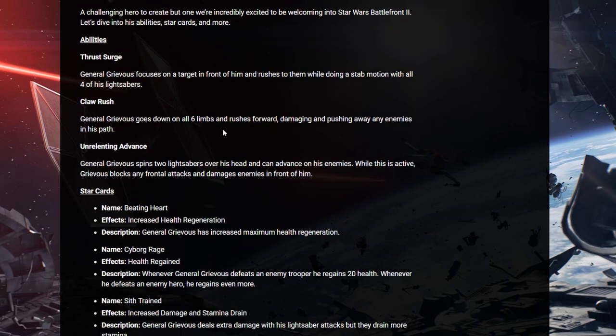Claw Rush. General Grievous goes down on six limbs and rushes forward, damaging and pushing away any enemies in his path.